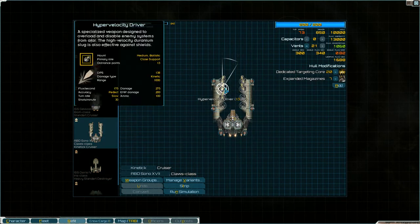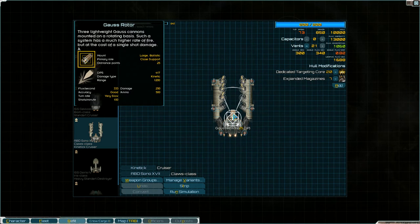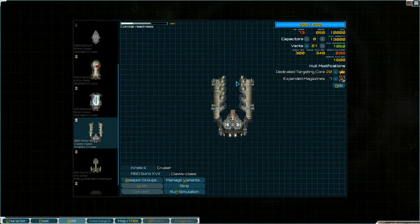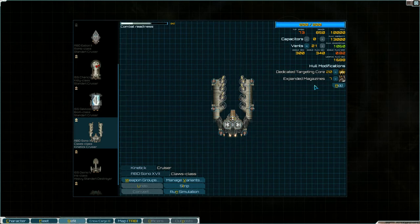This cruiser's standard setup I'm not using. It comes with eight assault chainguns which are high explosive damage, and a Gauss Rotator — another ORI weapon with kinetic damage, 333 flux per second, good accuracy, 417 DPS. I replaced the chainguns with five hypervelocity drivers for kinetic damage to get through shields. The dedicated targeting core is a standard mod on most of these ships, and I added expanded magazines.